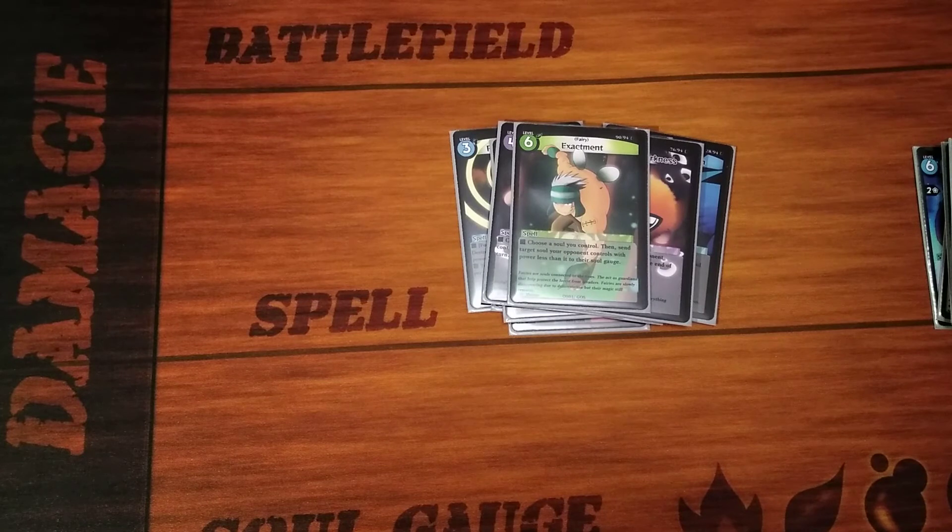Next we have one copy of Exactament, which is a level six nature. Pretty much what it does is you choose a soul you control, then send target soul your opponent controls with power less than it into their soul gauge. Rather than less than or equal to like most cards, this one requires the card to be weaker, so you can just send it straight back into their soul gauge. It's another way to get rid of stronger, higher power things. I only run one mostly because I only found that one is enough. Somebody could probably run two or three, but for me personally, especially if you have a Dread Skull Leviathan or whatever big creature you have, one is really cool.